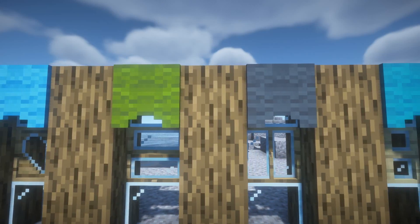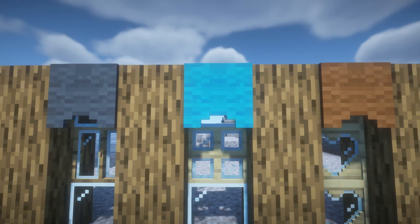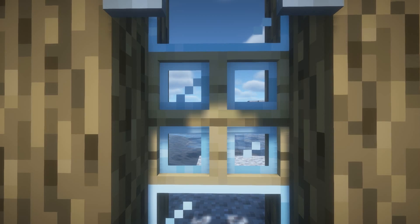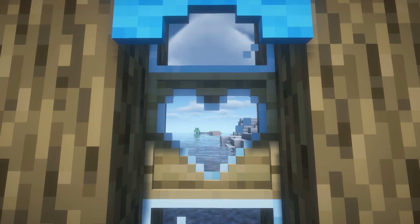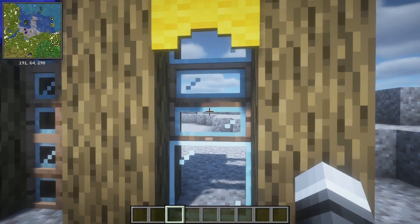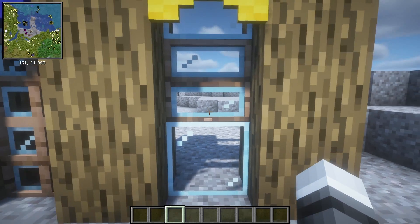These curtains also block out sunlight that comes through your windows and can make your home feel a bit more homey. Next up are window frames. This mod brings in different types of window frames from heart-shaped windows to T-shaped windows and even sliding windows that slide up and down and open. I think this is quite nice as it varies from your normal glass panes or glass blocks.